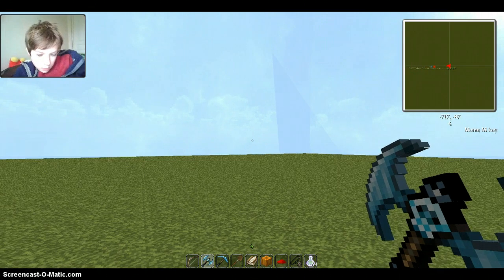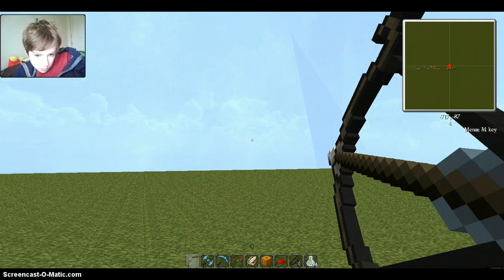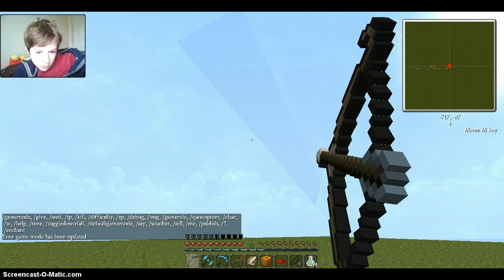I'm gonna be doing another texture pack review. We have the bow with the drawback animation — I can fire arrows willy-nilly. Remember to go in survival because I think it'd be better. If you haven't guessed it already, I am using the John Smith texture pack.